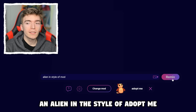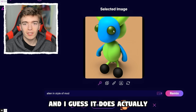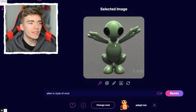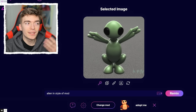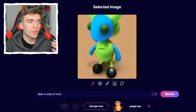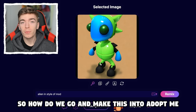Let's test this — an alien in the style of Adopt Me. This is the first thing it's given me, and it does actually look like an Adopt Me styled pet, as it's got the same styled eyes. It's also given me this one, which is pretty funny, and it looks like an alien, but the Adopt Me version. There's a button that says 'give me similar images,' and by doing so it's generated four new variations of this pet, and this one actually looks real.